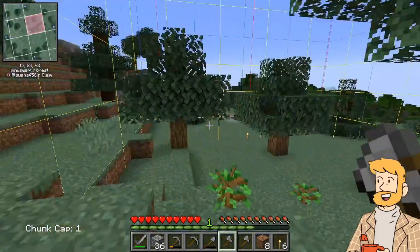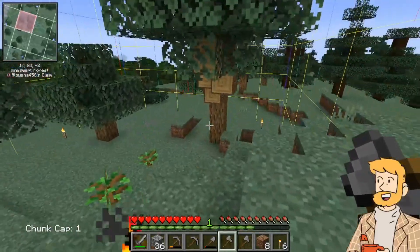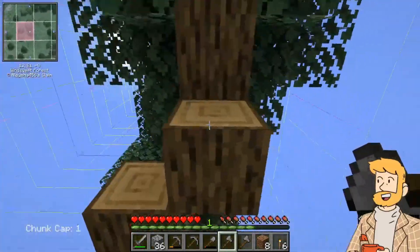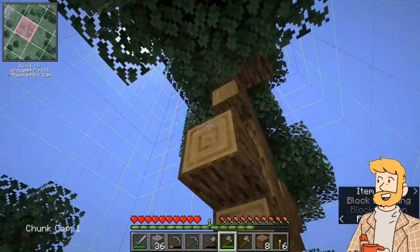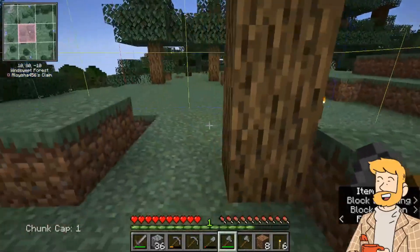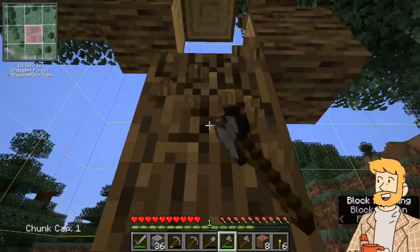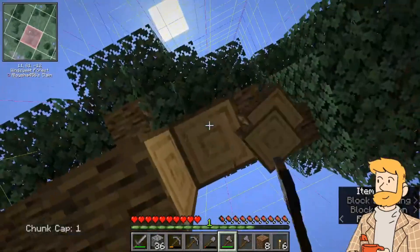We're here in our chunk, our singular chunk. We've got nothing but a pig, an axe, and a few trees. We did get a few seeds out of some grass, which is honestly really important. We nearly died to a creeper and a skeleton, but we were fine and everything was okay. And we did have this massive Mighty Oak spawn right here above us, so we are actually doing great in terms of wood.